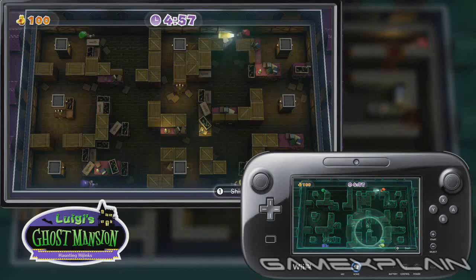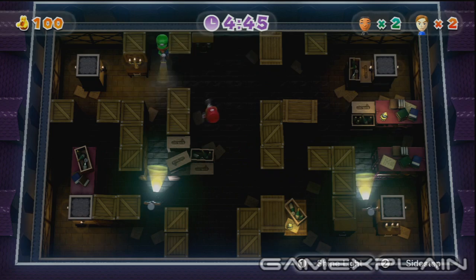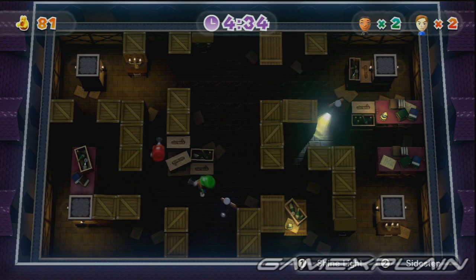Of the 3, Luigi's Ghost Mansion is my favorite, though I thoroughly enjoyed all of them. In this one, the Gamepad player is a ghost who can actually hunt down the other players trying to track him down. As a ghost, he can't normally be seen except in a few instances, like when lightning strikes. However, the ghost hunters on the TV can use their flashlights to expose him, but at the expense of battery life. This one really plays out like a horror movie, and can legitimately be startling when the ghost appears and grabs you out of nowhere, particularly with a very creepy soundtrack.